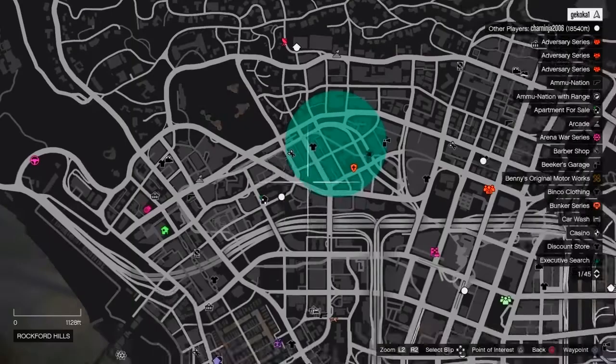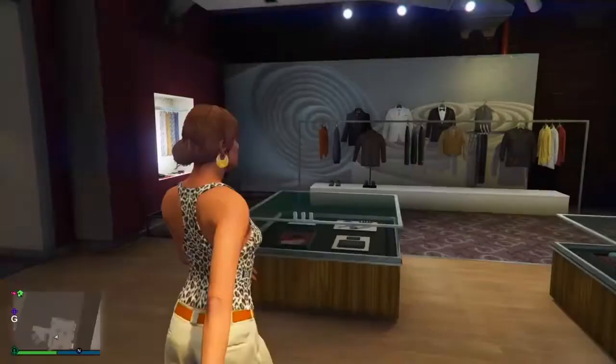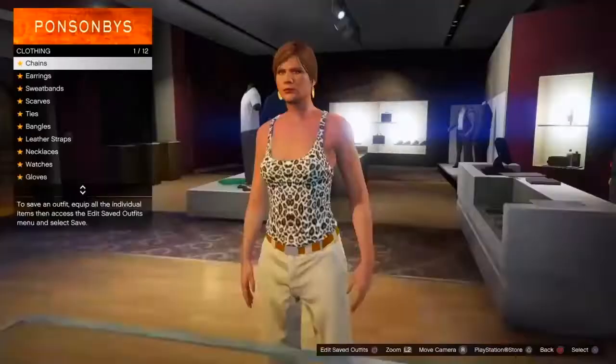Once you've taken the picture and loaded in, go to any clothing store on the map. If no clothing store icon shows, find a new session. Try to get there quickly because if it is a griefing session you'll need to put yourself in passive mode.